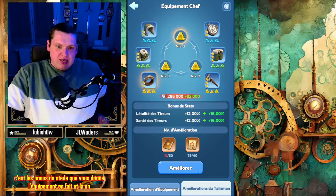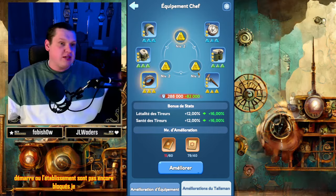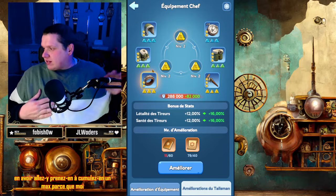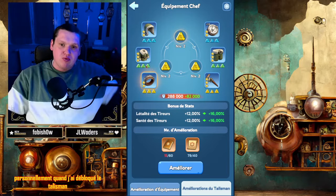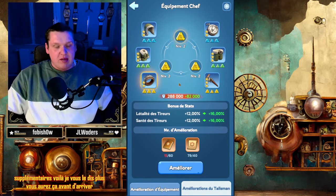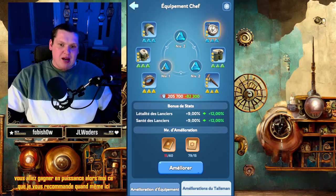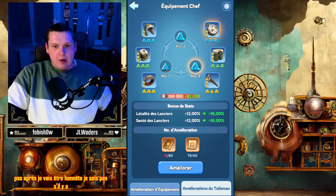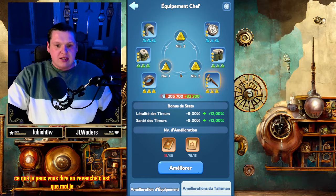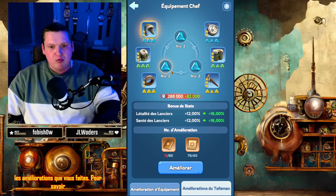Le talisman améliore les stats de l'équipement, c'est-à-dire la létalité et les bonus de stats que vous donne l'équipement. Pour quelqu'un qui démarre, je vous garantis que si vous arrivez à en avoir, allez-y, accumulez-en un maximum. Parce que moi, personnellement, quand j'ai débloqué le talisman, j'ai pris 3 millions de puissance supplémentaire. Plus vous aurez ça avant d'arriver au niveau 25, et plus quand vous allez commencer à faire ça, vous allez gagner en puissance. Je vous conseille de garder un certain équilibre dans les améliorations que vous faites.